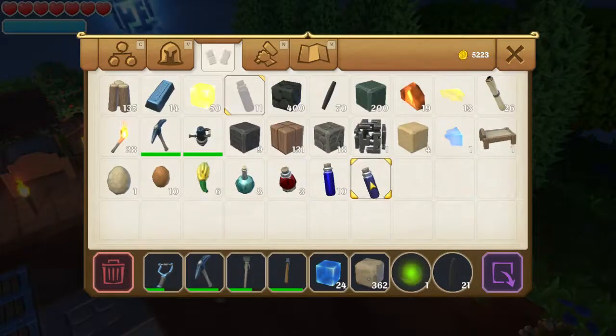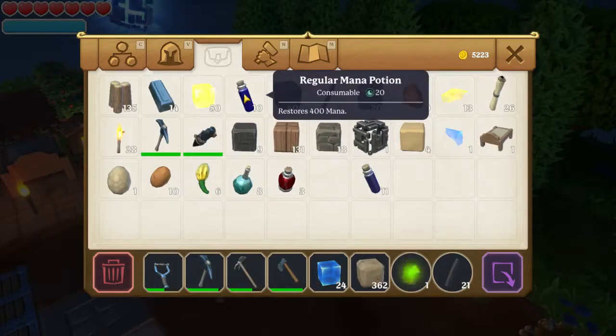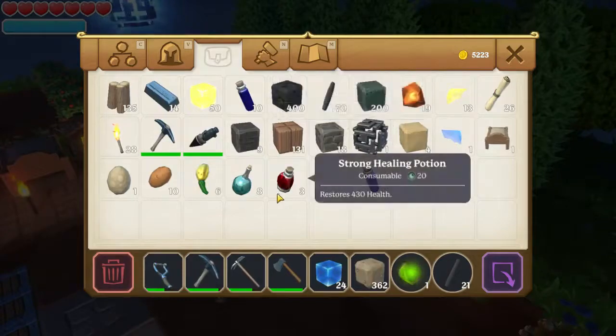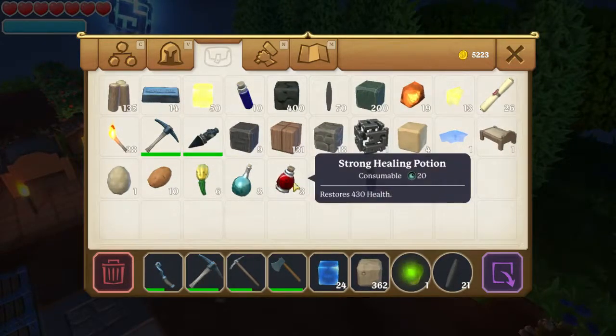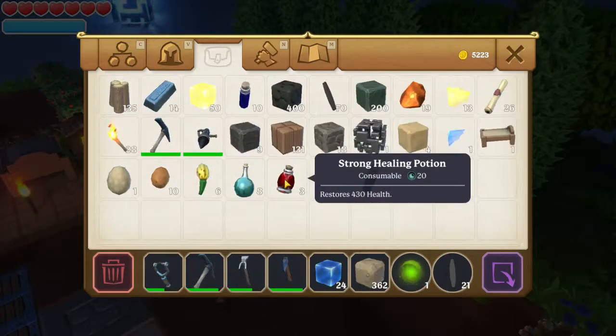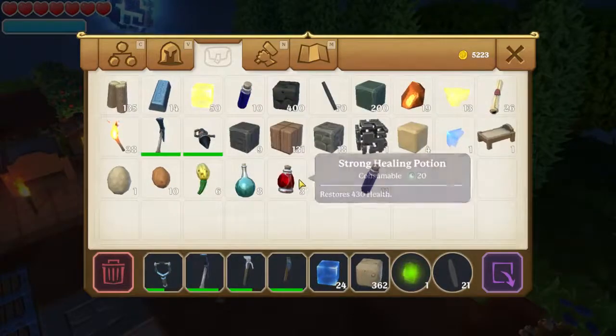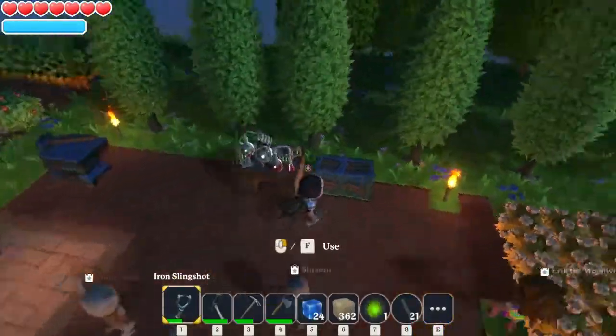I've now upgraded from the minors, and from now on I can use these regular mana potions and also these new strong health potions. My pocket is filling up slightly, but that's okay. These are very very useful to have on me all the time in case I need them.